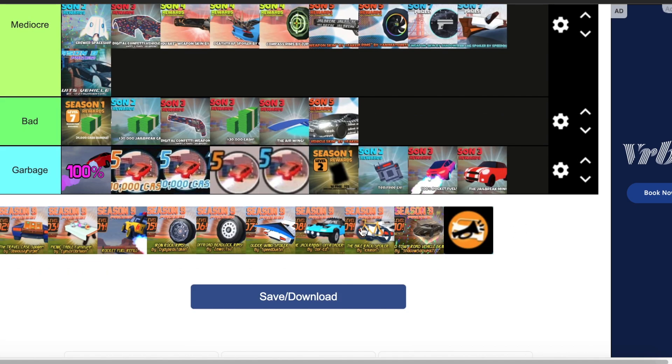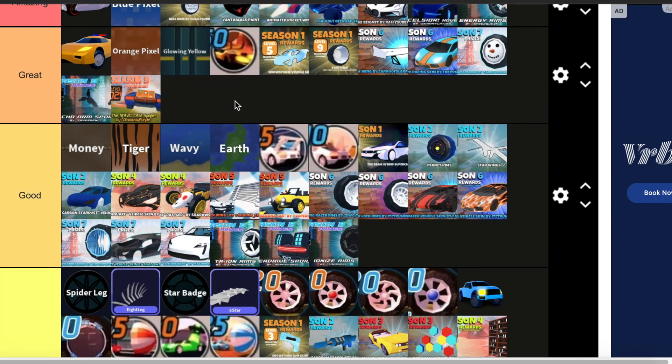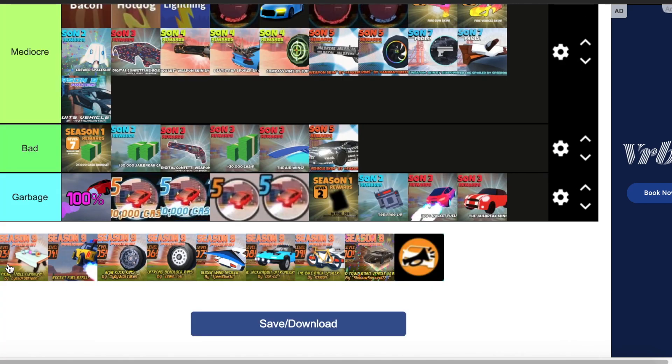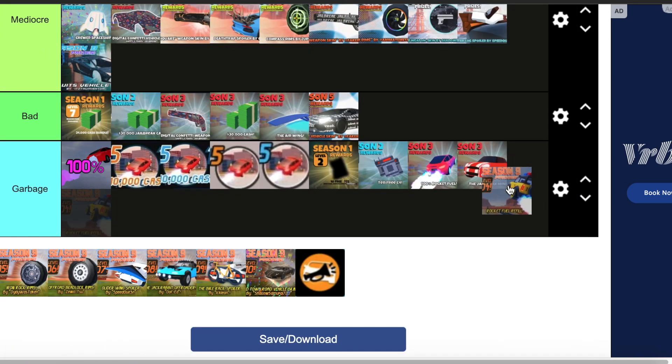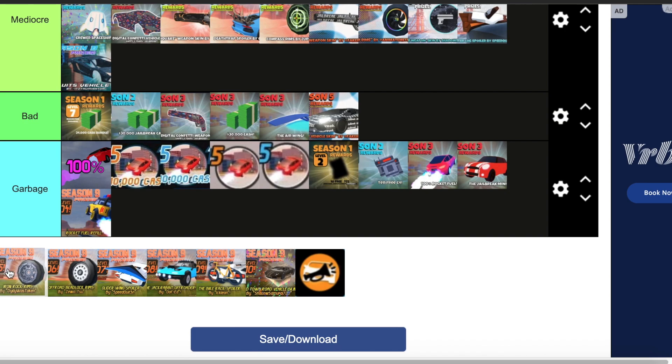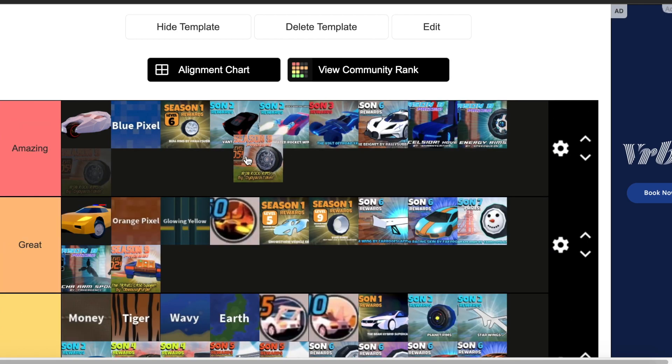Now we're at Season 9 — we're almost done. First, we have the Travelcase spoiler — this one's honestly great. I really like this one, it's just such a cool idea and I'm glad they were able to translate it to the game. Then we have the Picnic Table furniture — this is alright. We have the Rocket Fuel refill — this is garbage, I hate that they included this. Then we have the Iron Rock rims — I really like these ones, I'm going to put them in amazing since I use these a lot now.